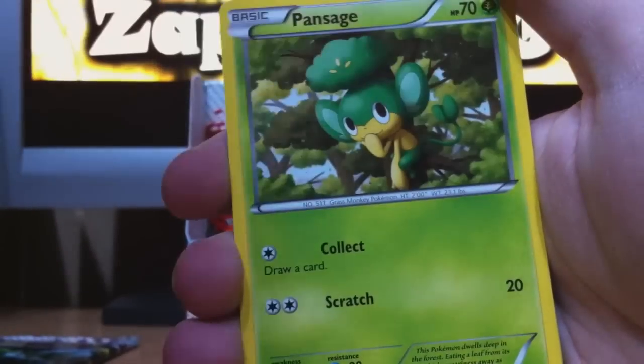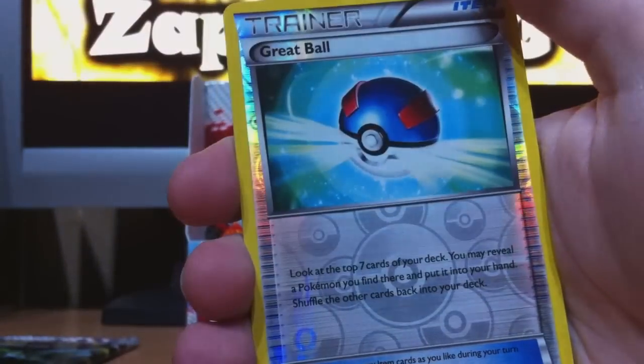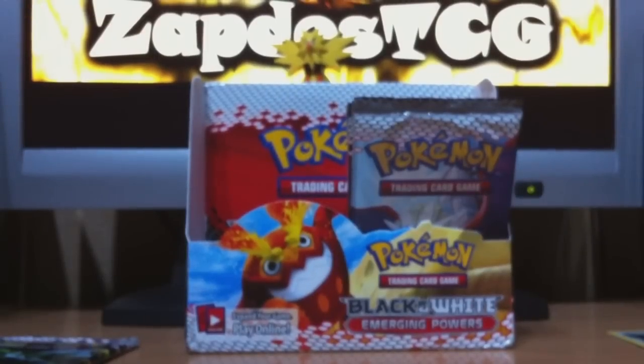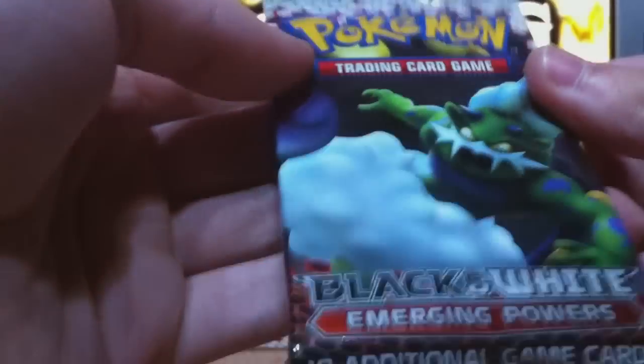We got Karrablast, Panpour, Pansage, Emolga, Patrat, Audino, Great Ball, Whimsicott, another Great Ball reverse. Virizion — nice holo! Now I got only one legendary left to collect from the trio. It's Terrakion, yeah. Good, next pack with Tornadus. I hope I pull one of these Full Arts because Tornadus is actually better in competitive play than Thundurus.